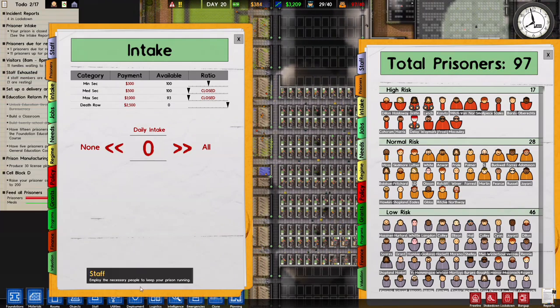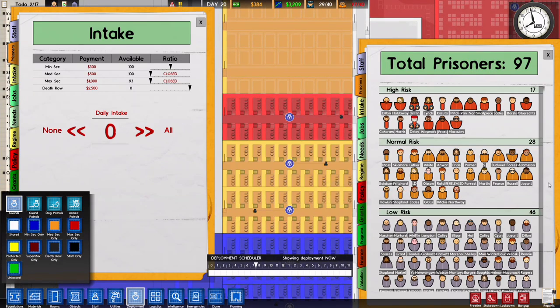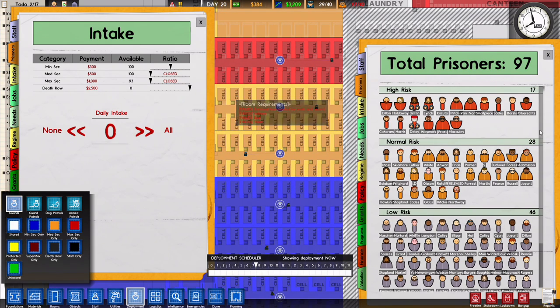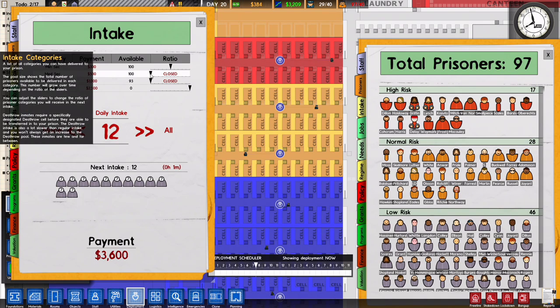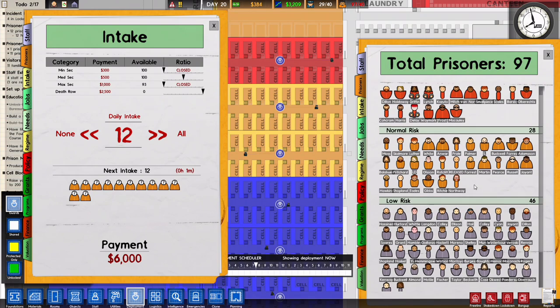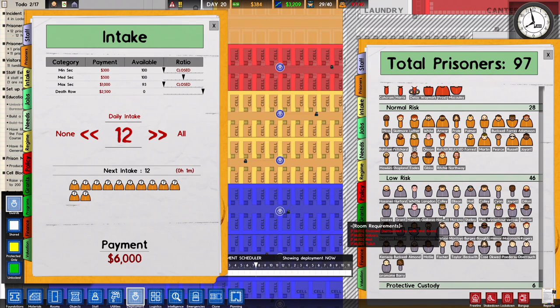For normal risk, I have two cell blocks — 40 cells total — so I can bring in 12 medium risk if I want to. Let's do that. That will give me $6,000. One thing I could have done to balance my budget during those four days was to bring in prisoners — that would have helped. We did have a number of prisoners who got early release, and I got the bonus, which helped cut down how long it took.